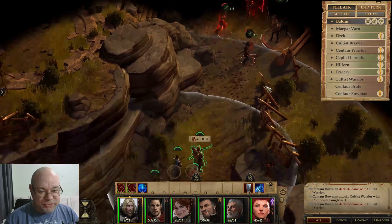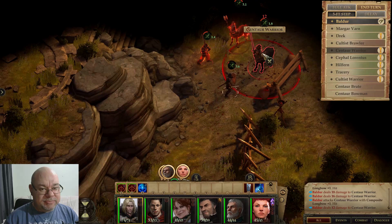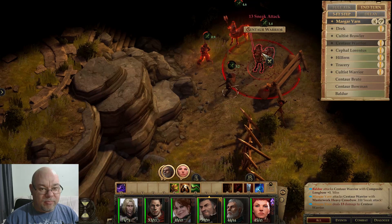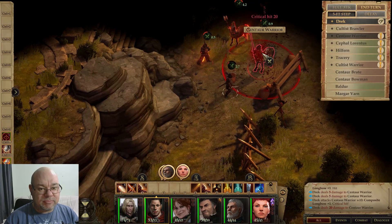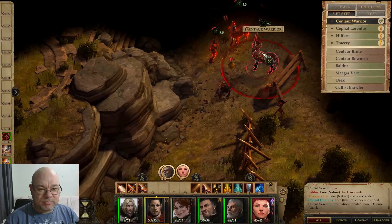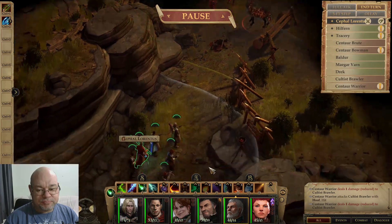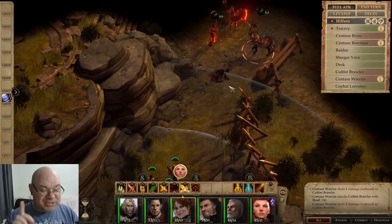And that's why we want to take out the Centaurs first, because they just decimated those guys. Nice sneak attack. A couple of hits, including a crit, and that's why I decided I didn't want to have him move that close.